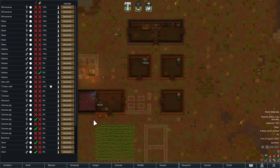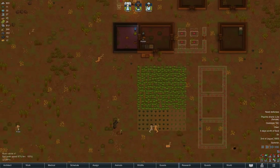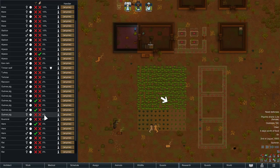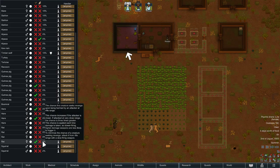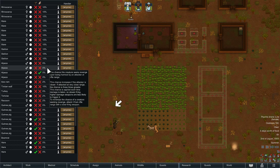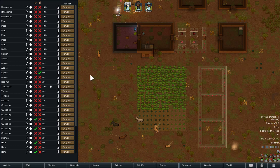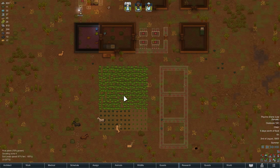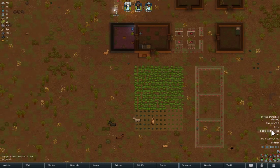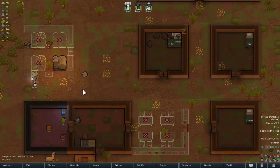Still trying to tame the other alpaca. So yeah, there's plenty of animals. Not all of them are huntable. These are very small, not a lot of meat or leather. We've got five days' worth of food — not a lot, but okay.